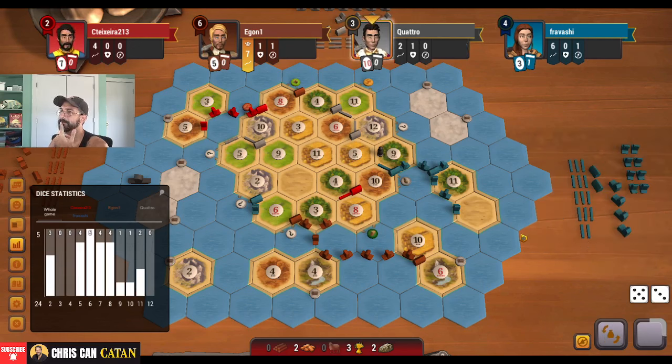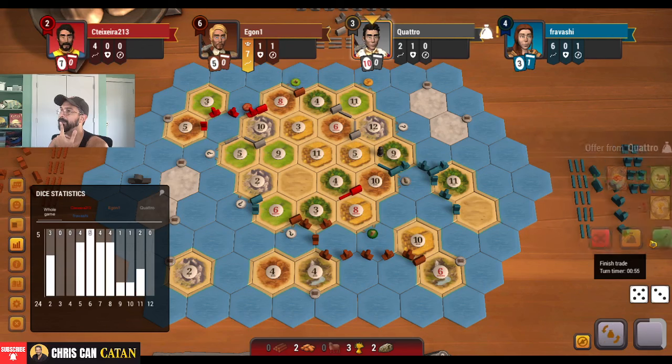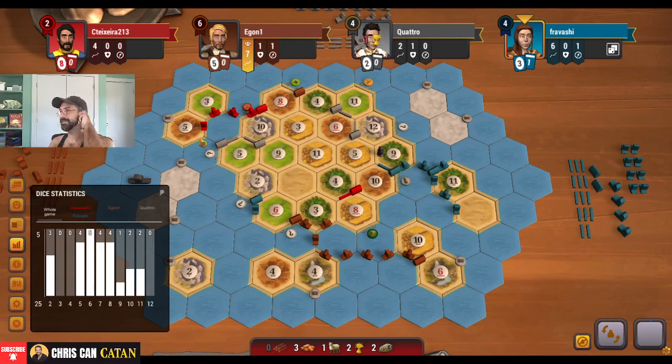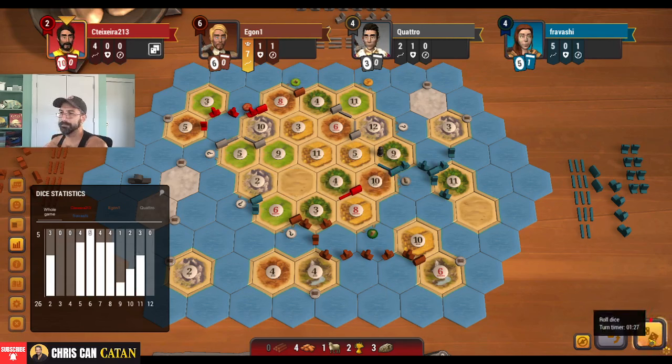That five hasn't been hitting. It's risky for me to take it, but I will take it. I take it because I think I can get this settled, but we are in danger of sevening out, which is a problem. So we have to be a little bit careful here. Ideally we get a cross here — oh good, we get a ten. Perfect, that's actually best case scenario. Then I get the city no matter what. So it's all going to work out.